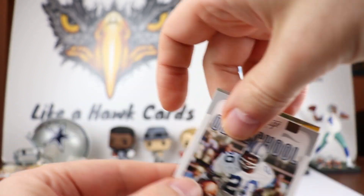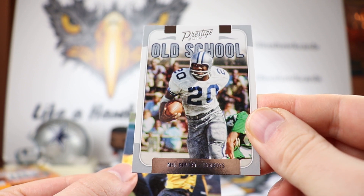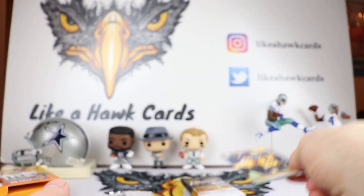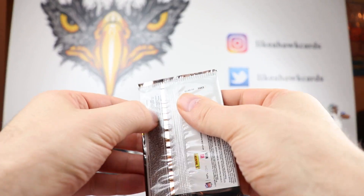And we get a Cowboys insert to boot — Mel Renfro. Old school, like it. And Devin Bush for that one. So that's the first pack, with a nice low-numbered Newton to start it off.